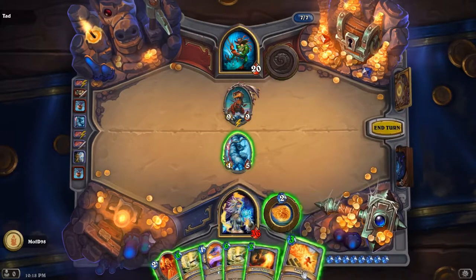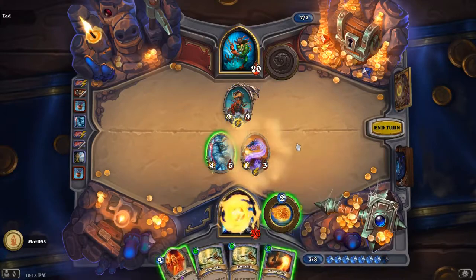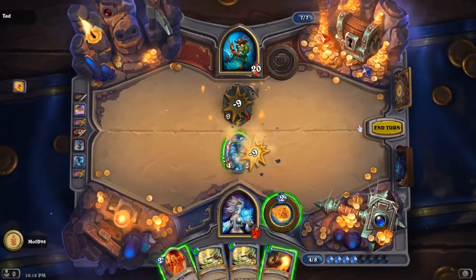Roaring Torch is perfect for that — yeah — and he has his fireball. It doesn't matter. Maybe fireball because it costs him more, but I was going to play the mana one first.